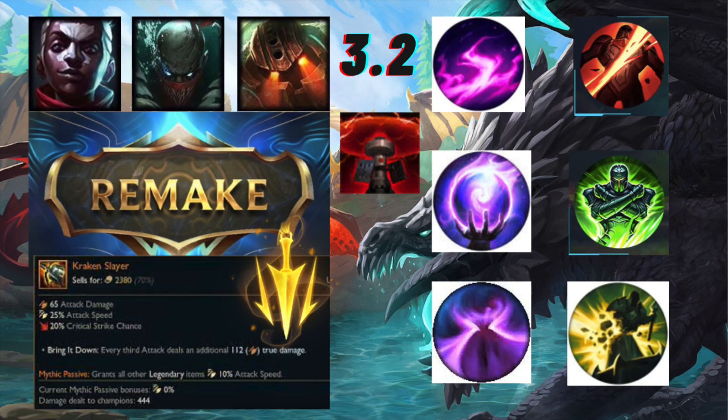Control wards will prevent enemy wards from seeing what you're doing at objectives, so that's going to be really useful. As a jungler, you might not have to take Sweeper all the time when doing objectives anymore, perhaps because of control wards. We'll have to see how control wards change the meta.